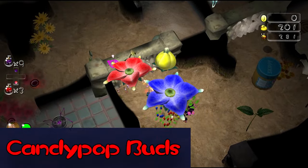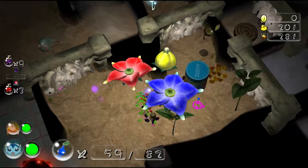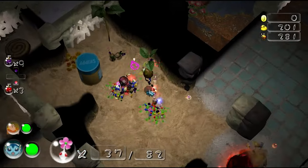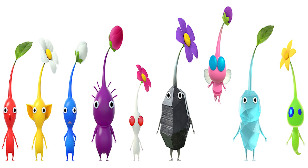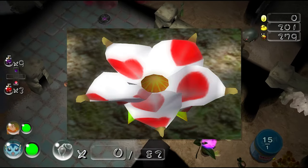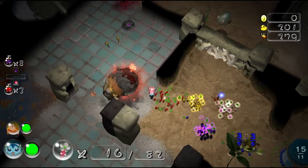Candy Pop Buds are a special type of flower that can turn one type of Pikmin into a completely different type. Olimar suggests they might be the next step in Pikmin evolution. These flowers are in the Candy Pop family, which also encompasses onions and Florlics. There is a different colored flower for each of the core 9 types except Glow Pikmin. There is also a Queen Candy Pop Bud, which cycles between 3 different colors and gives the player an influx of Pikmin.